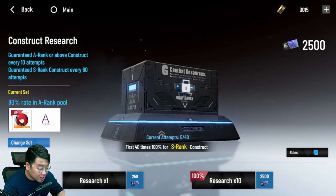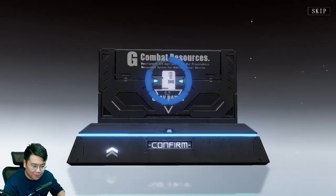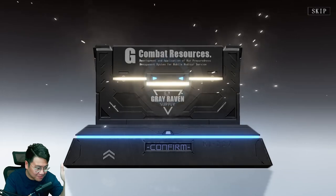Actually, you can summon if you have the purple ticket, because you cannot exchange those for the collab ticket. So if you have some of those, you can use them in the base beginner banner. Let me try pulling right now — alright, that is not an S-rank unfortunately.